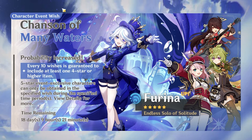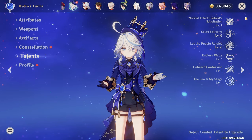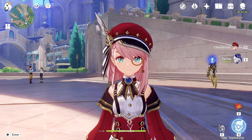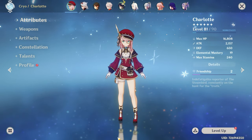If you want to use Furina at full potential, you have to use a healer in the team, and Charlotte is very good at healing. We'll talk about the Charlotte and Furina interaction a little bit later, but first we need to understand how Charlotte works.